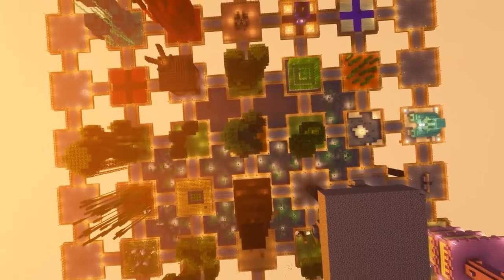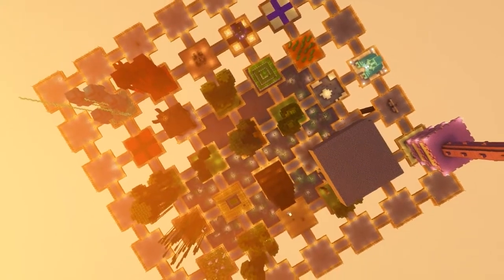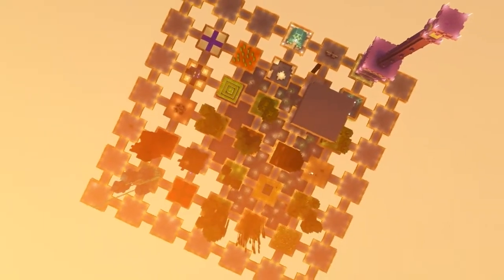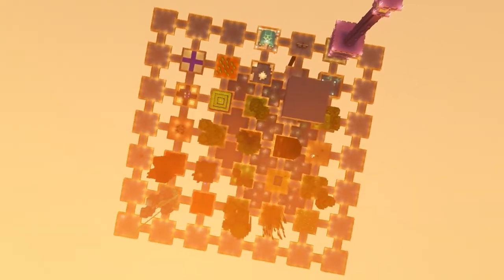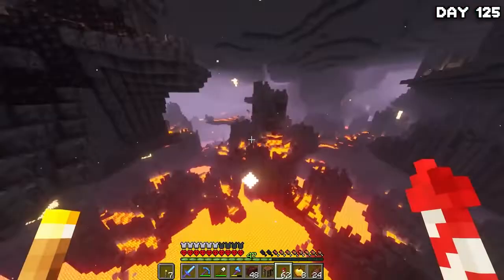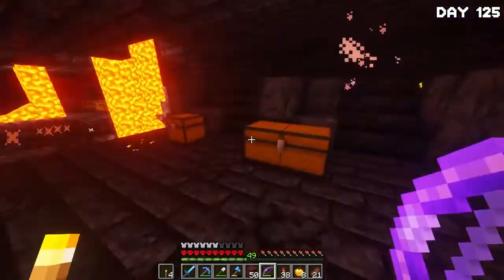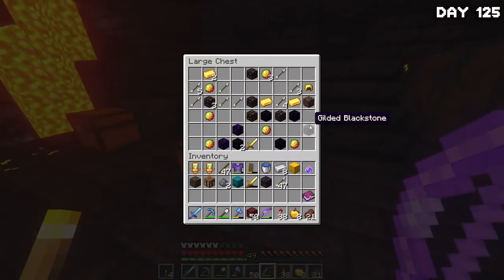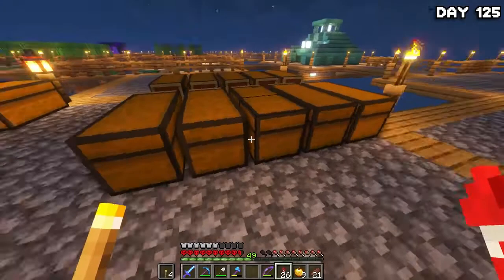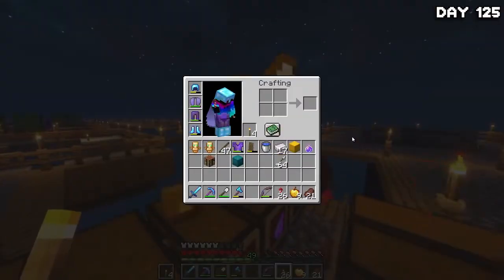After spending such a long time building up these islands, they were finally done — and this area we have now is massive. So we better get to filling all of these islands up ASAP. So on day 125, I headed into the nether and went exploring until I stumbled across a bastion that I swiftly cleared out and looted. There was some pretty decent stuff in here, so I'm not going to complain. I looted it and returned home to store my stuff away and went to bed.